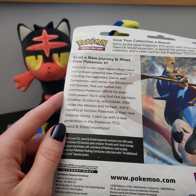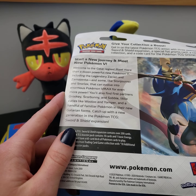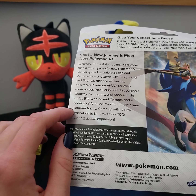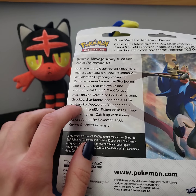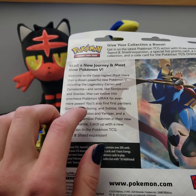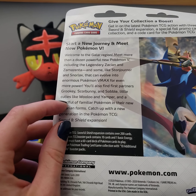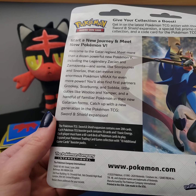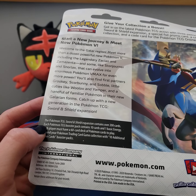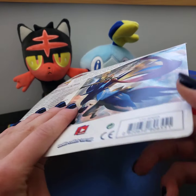Let's see what the back has to say. I tried to pick one with both Zacian — well, I'm not sure if this is Zamazenta. I wanted two doggos in my pack, no reason other than it looked cool. Let's see: 'Start a new journey and meet new Pokémon V. Welcome to the Galar region. Meet more than a dozen powerful new Pokémon V, including the legendary Zacian and Zamazenta, and some like Stonjourner and Snorlax. You can evolve into enormous Pokémon V-MAX for even more power.'